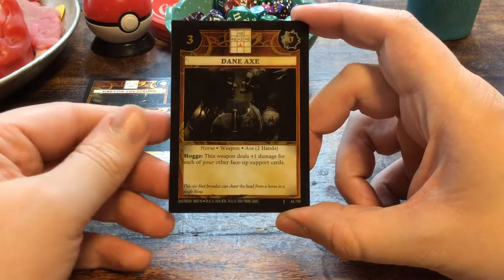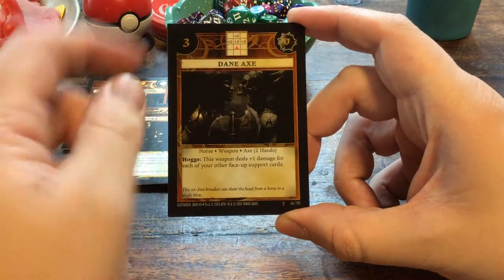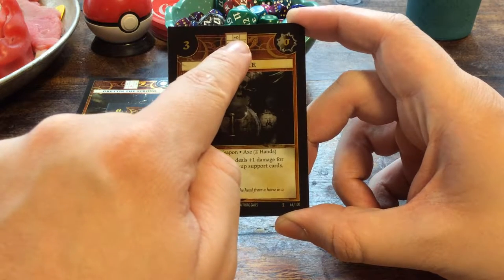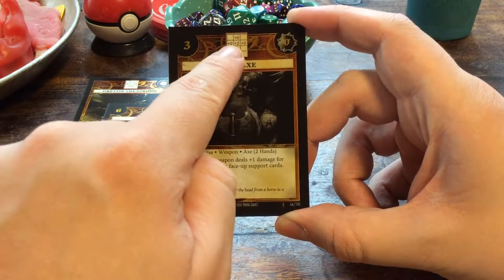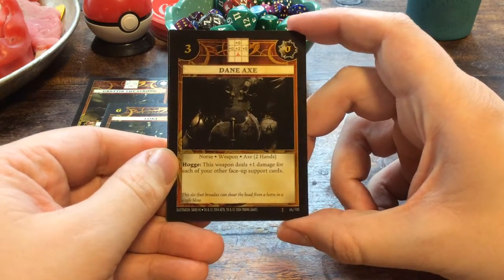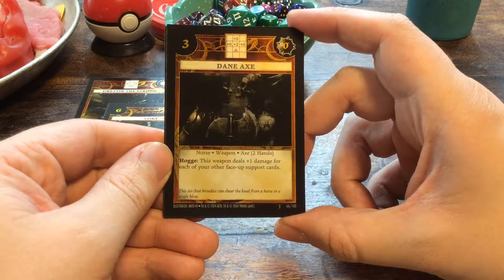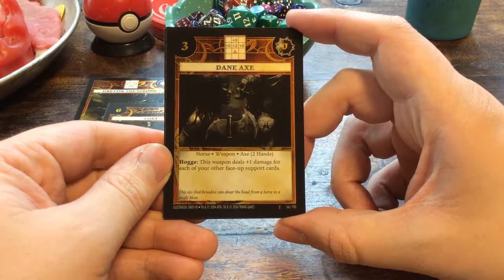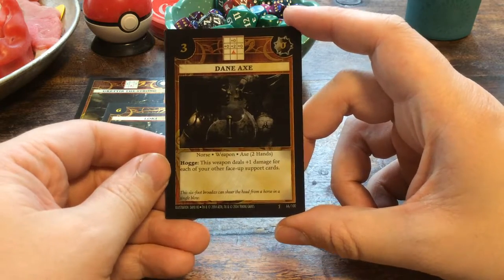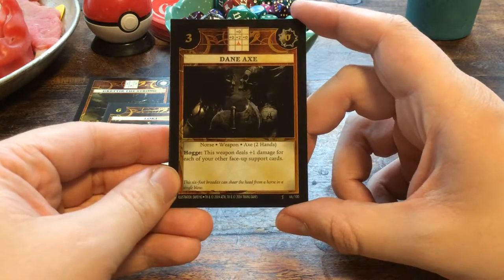For the weapon, we have an axe, obviously — the Dane Axe, which has zero strength, three initiative. It has an attack grid covering all of the front and one above the middle one, with plus ones on the outer and plus two in the middle. It's a two-hander. It has the ability Hogge: this weapon deals plus one damage for each of your other face-up support cards. This is a finisher, a game finisher. This six-foot Brodex can shear the head from a horse in a single blow.